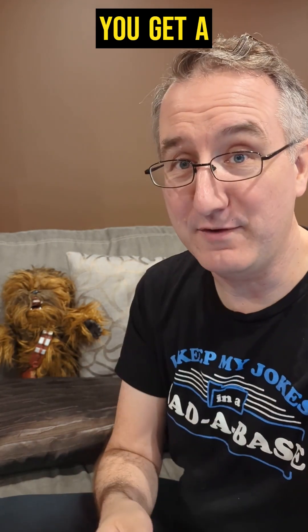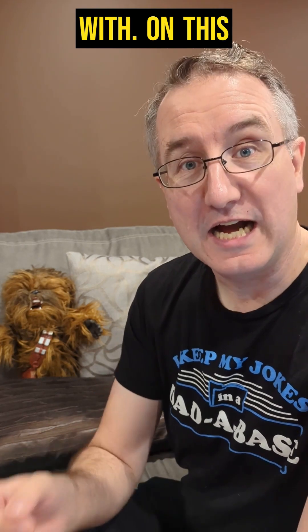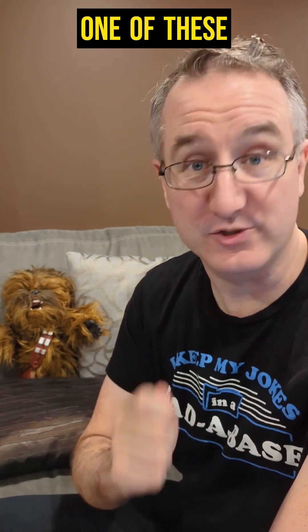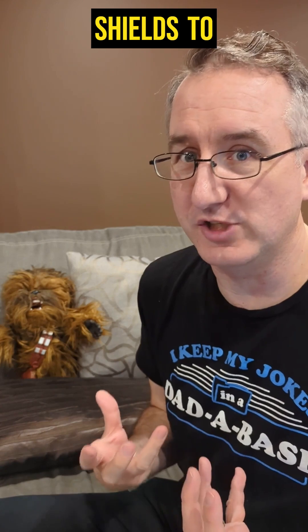Like all the deployments, you get a Venture and then you get two special abilities to start off with. On this deployment those are called Stratagems. Every single one of these Stratagems is using the Shield Station in some way.